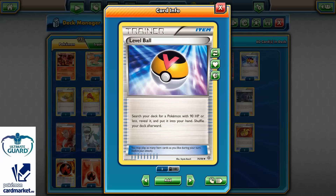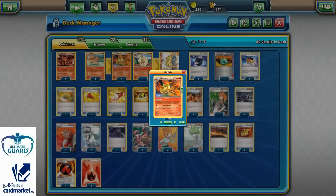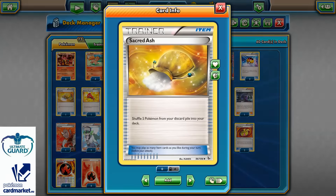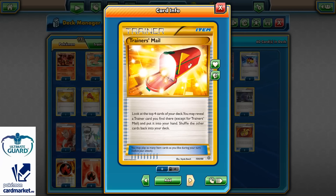2 copies of Level Ball — it'll grab Ninetales with Bright Look, and also works for Lysandre, so that's a very good option. 1 copy of Super Rod; I don't need 2 because I also run Dowsing Machine, so I can effectively use Super Rod twice. Same thing for the Startling Megaphone and Trainer's Mail.